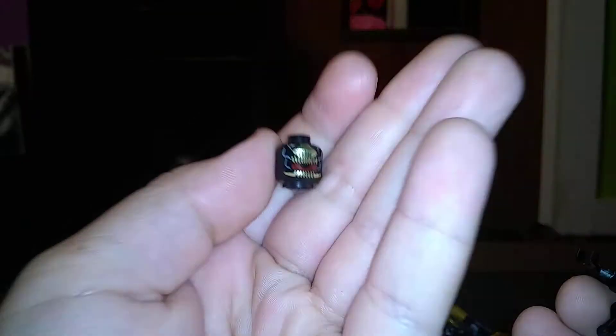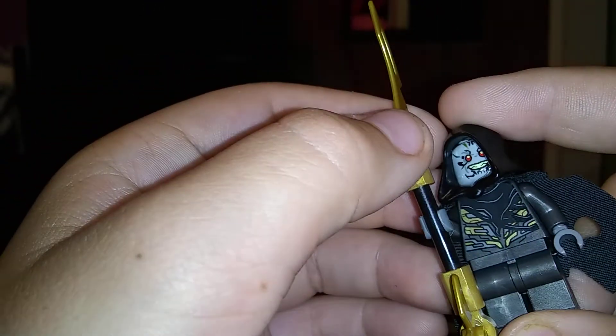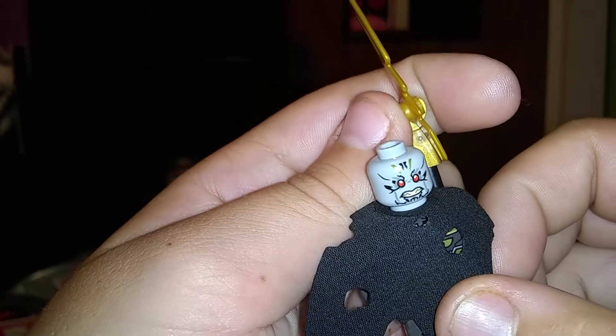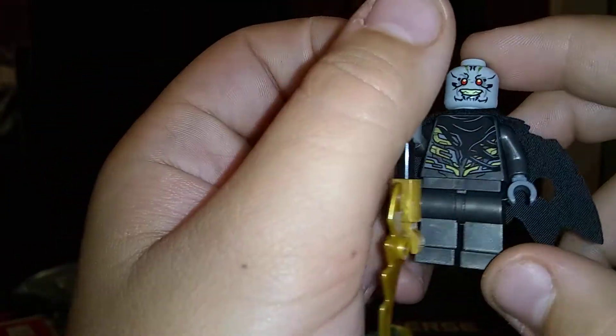Next is the Outrider — everyone knows about the Outriders. It has back printing, front printing, and head printing. Pretty bland, but who cares, it's an Outrider. And here's Corvus Glaive — he has a cool shredded body and cape. His face has one side bigger than the other. His weapon is very cool. The cape is awesome and there's nice back printing, though no leg printing.